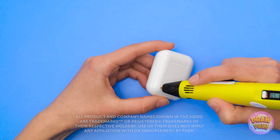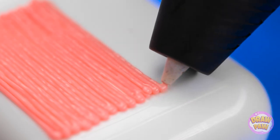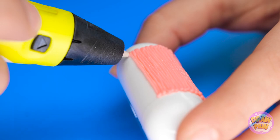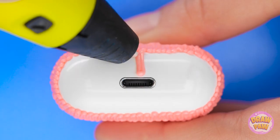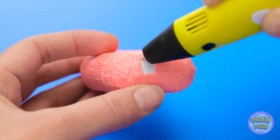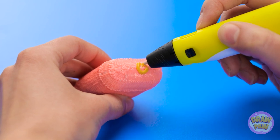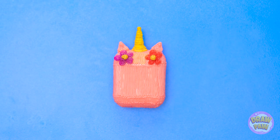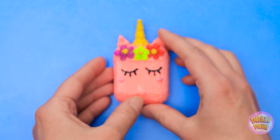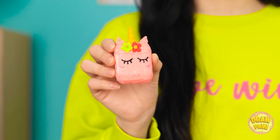AirPods are a pretty cool gadget, but the case is pretty boring. But with a 3D pen, we can make it a lot more fun! Start by creating vertical lines on the case, keeping the lines tight together, working your way around — remember to go around the bottom and avoid the lightning port. Once that's done, switch colors and draw a circle on the lid. Use the 3D pen to stick triangles to the top, then add flowers and draw on some eyelashes — a unicorn case for your AirPods! Look at this! That's so cute!